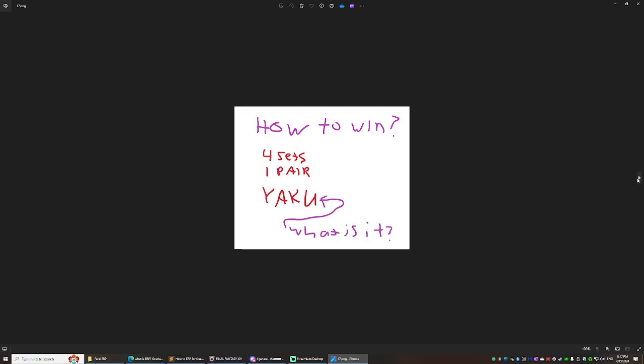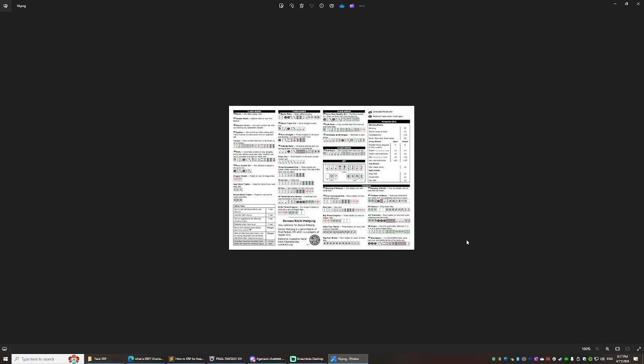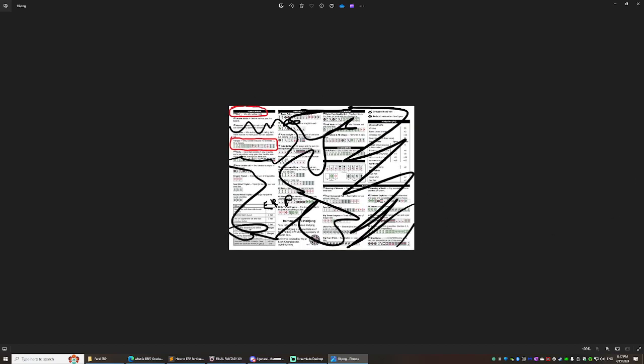If you do see Ron or Tsumo, those are the buttons you click — that is how you win. You click Ron or Tsumo when you have four sets, one pair, and a yaku. What is a yaku? It's this chart right here. You don't need to memorize all of it — you just need to memorize two of them: Riichi and All Simples.